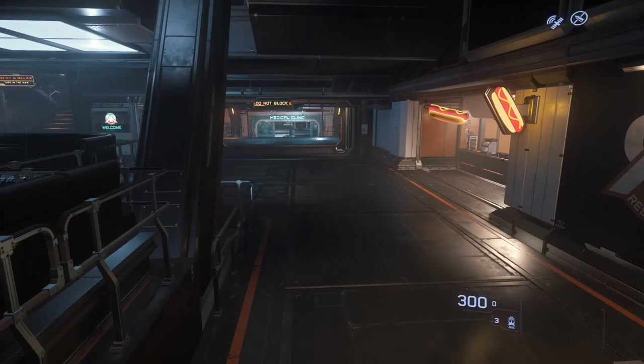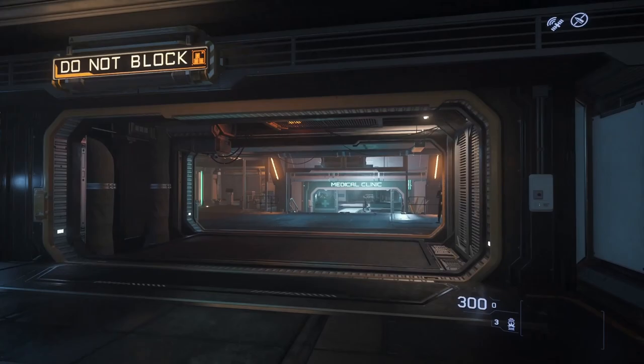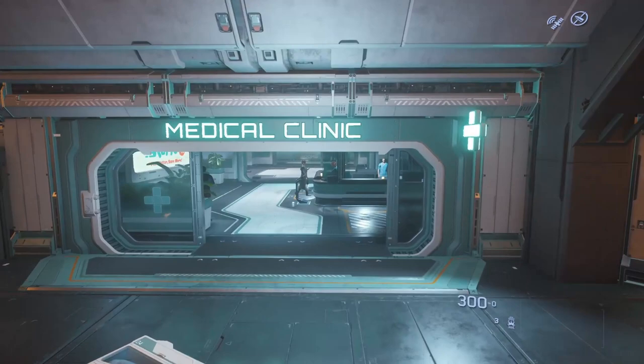Here we are in Port Tresler, which is a starbase above the planet's surface. At each starbase you're going to find a few things in common: you're going to find eateries, a food court, a galleria, and basic medical services. Beyond that, the configuration of different starbases changes.